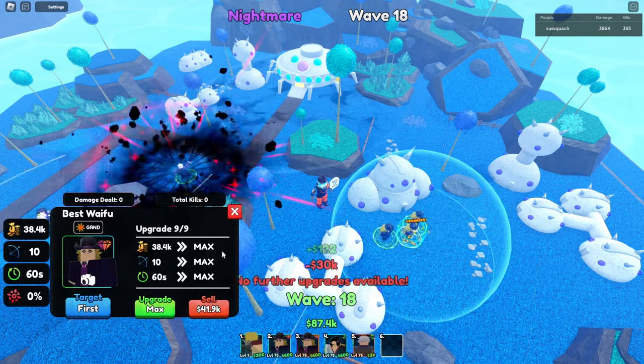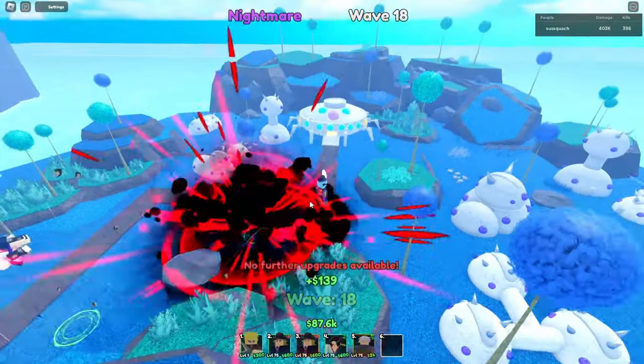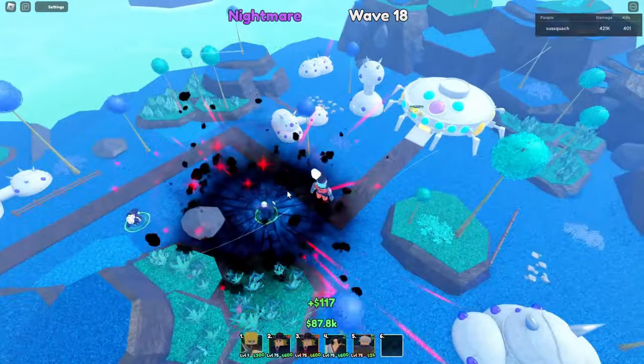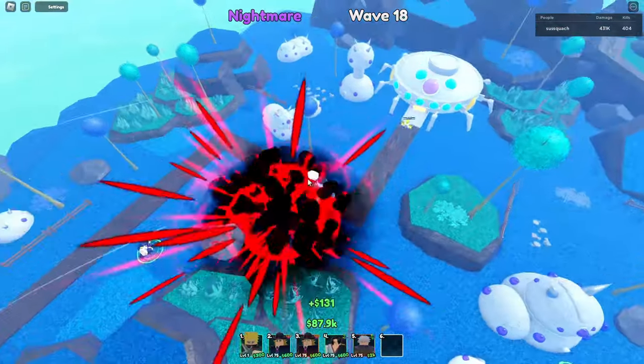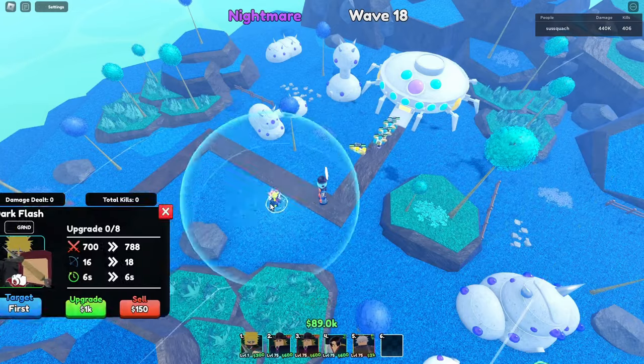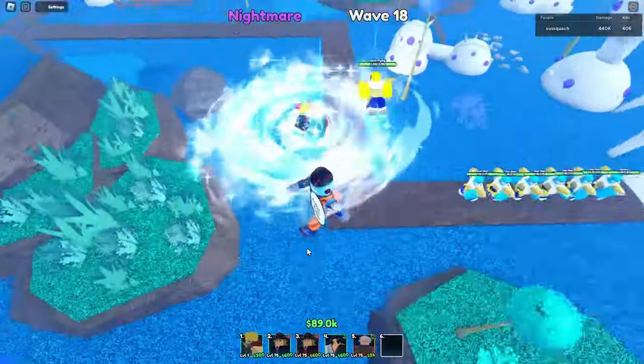Alright guys, we finally have enough to max out all of our farms. There we go — max out all of them. I was reading the comments of some of my videos and I completely forgot about placing my farm, so I didn't do that for the first five waves or so. But now we can go ahead and sell them and place down Minato. He's level one so you guys can compare it — one placement. He's obviously not hybrid.